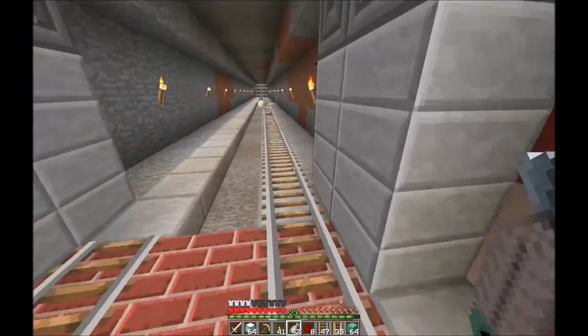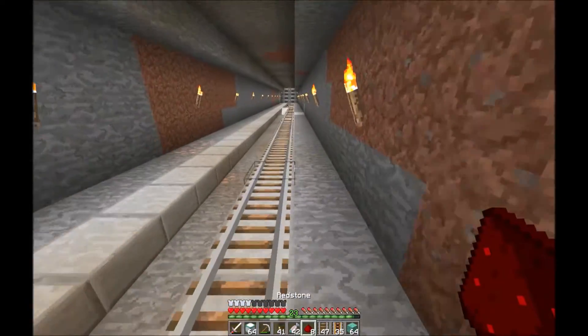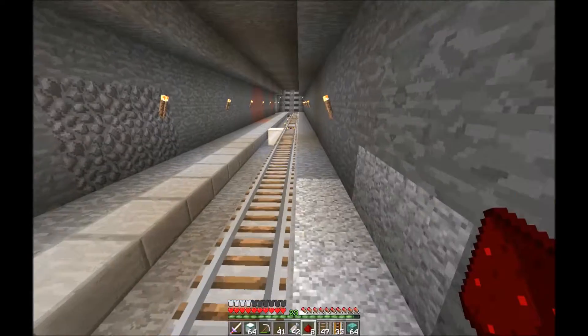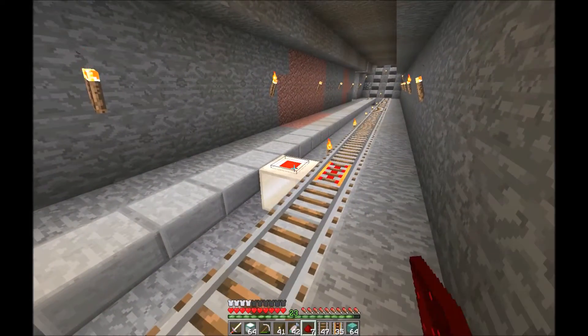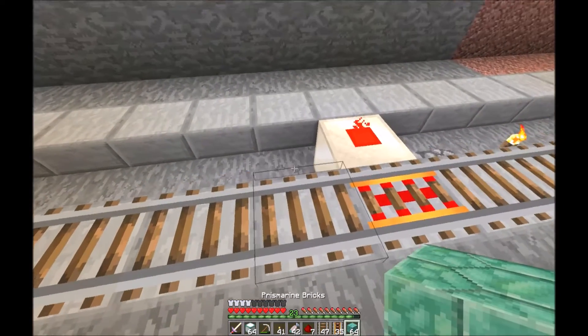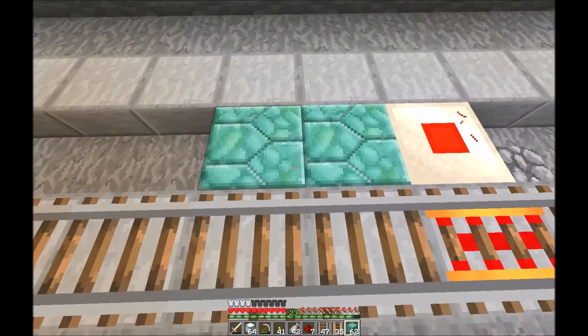We have a plan. We are going to power the system using redstone lamps with redstone dust on top of them. Underneath the lamp on the bottom is a lever, so that will let us power the rails.